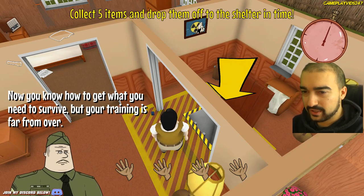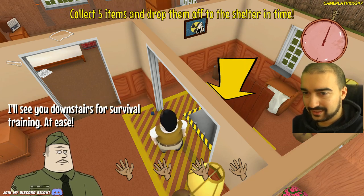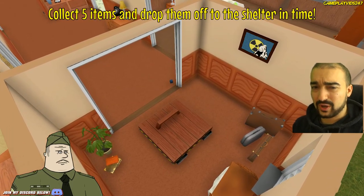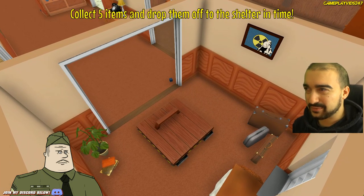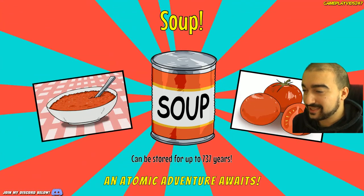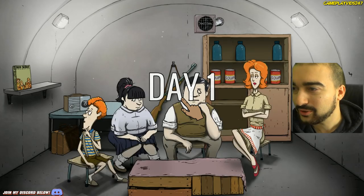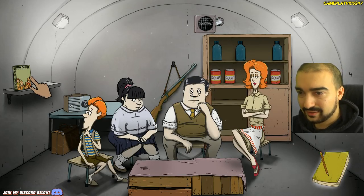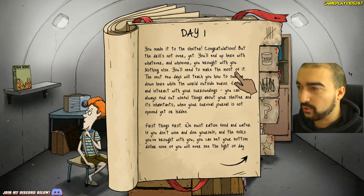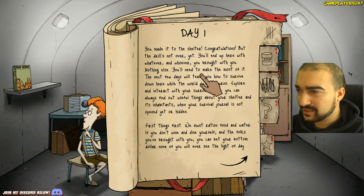I'll see you downstairs for survival training. At ease. That was pretty straightforward, but I don't know how well we would have survived. Is our family going to make it? I guess we'll find out. Soup can be stored up for 737 years. Day 1 — yes, we get to see what happens. We have a whole bunch of soup, a gun, scout book. You made it to the shelter. Congratulations. But the drill's not over yet. You'll end up here with whatever and whoever you brought with you. Nothing else. You'll need to make the most of it.